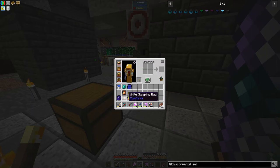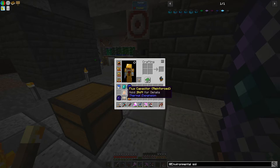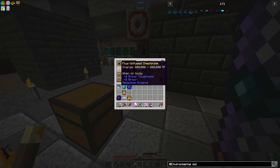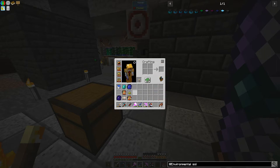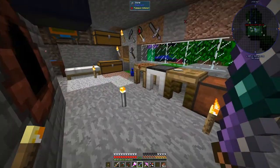I've got a couple of capacitors in my inventory set to charging worn items, so we've got 18 million RF in our inventory just to charge each of these armor pieces, which hold 800,000 RF each. Not too shabby.